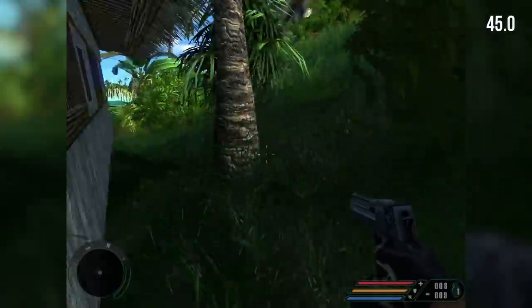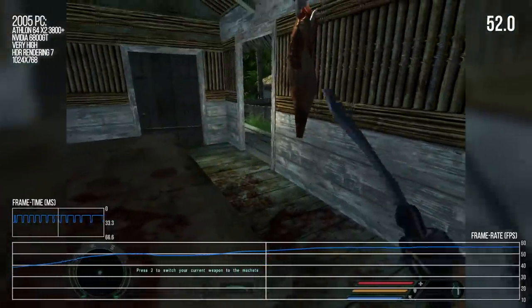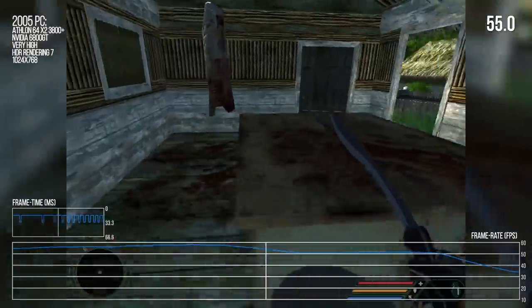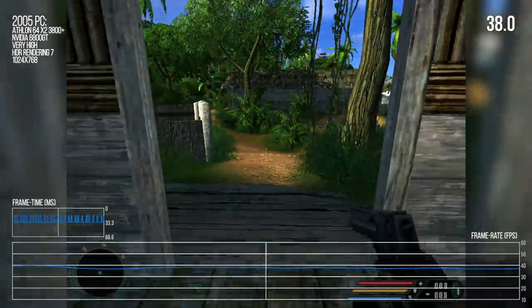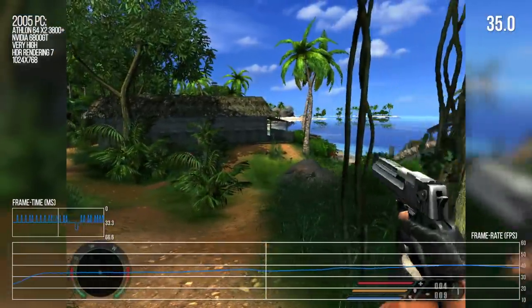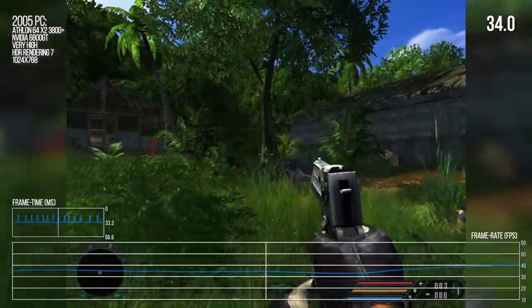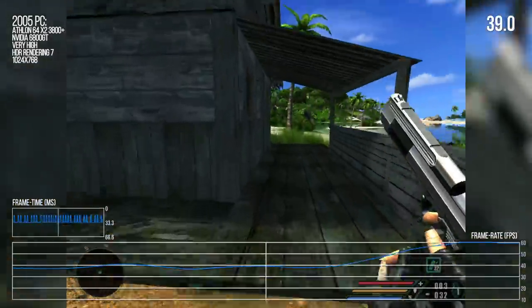This is before the era of ambient occlusion, which is something they would pioneer in Crysis. In these little shacks there's no contact or ambient shadowing anywhere, so everything just has this harsh intersection. NVIDIA did add the option to force AO in older games - I wonder if reshade would work with Far Cry 1. Anything that's DX9 - reshade should work. I wonder what that would look like with this game.